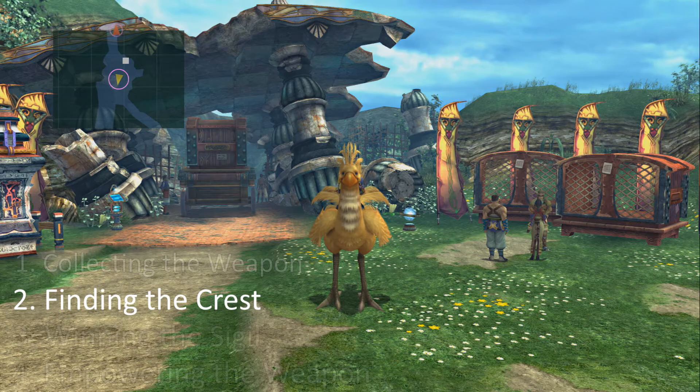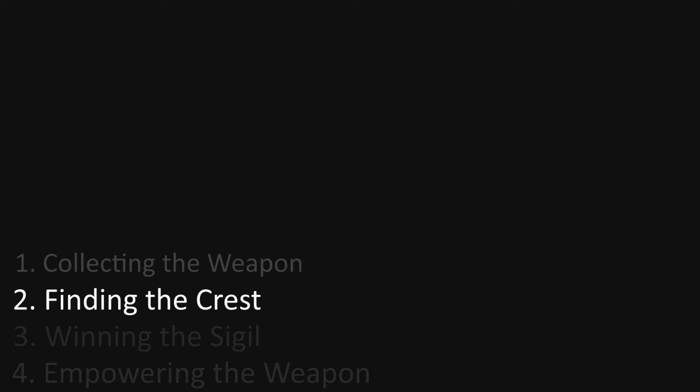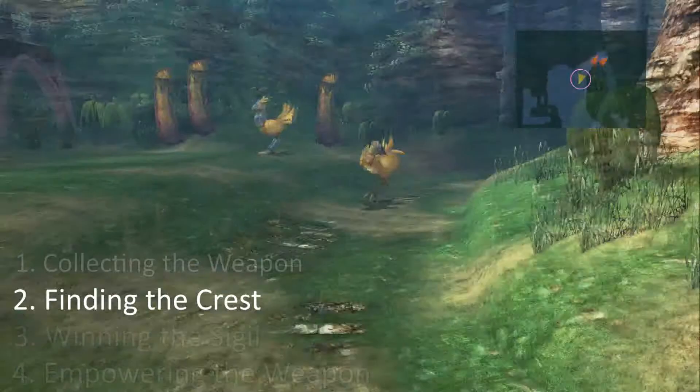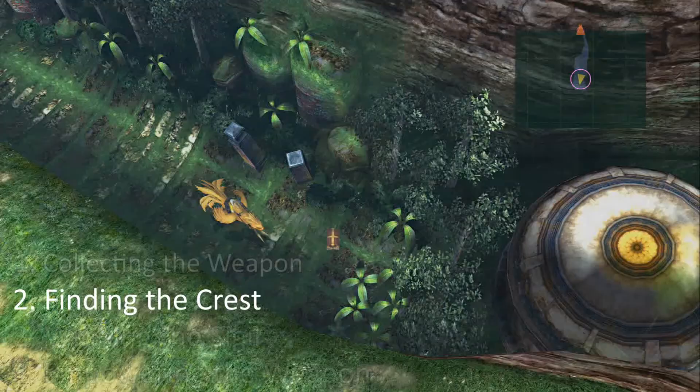The next step is finding the crest. You can acquire the crest at any point in the game, and it can be found at the very end of the Miihen Low Road. The fastest and easiest way is to rent a chocobo and follow the old road all the way to the very end. You'll pass a save sphere, and eventually you'll reach a dead end containing the chest.